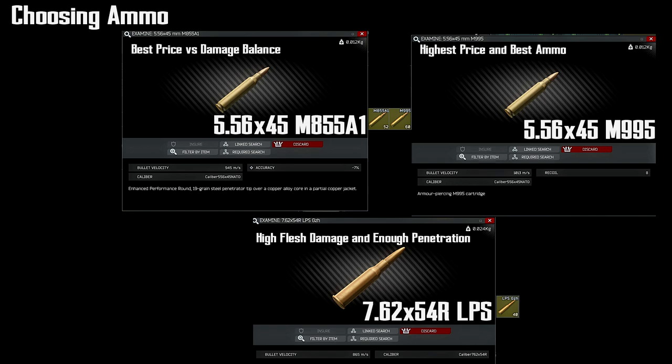For 5.56x45, the best price versus damage balance right now is M855A1. But if you want to go all out, M995 is the best ammo — it's extremely expensive though, especially for new players who are already spending money on questing. M995 is hard to fit into your budget, but it's definitely the best, so anytime you find it, make sure to hold onto it.